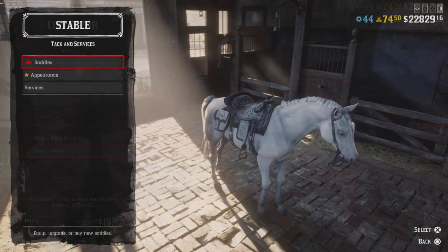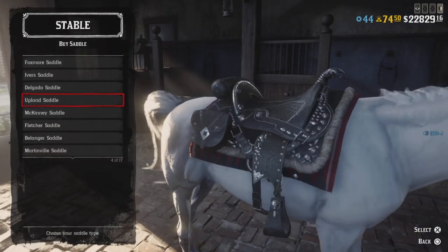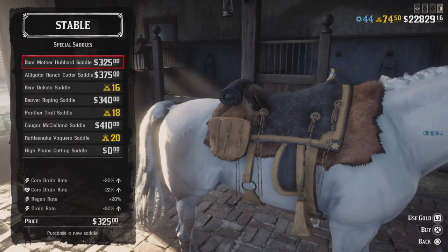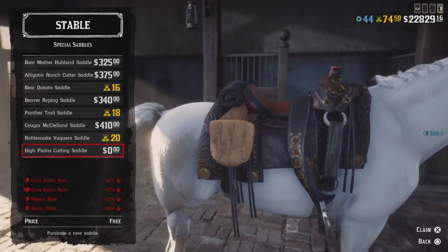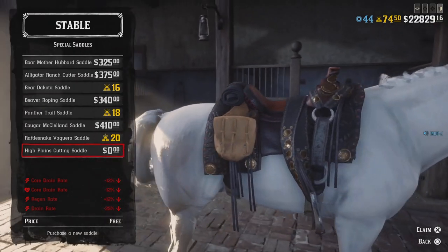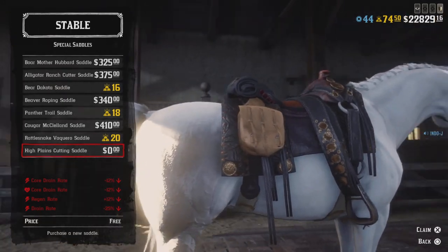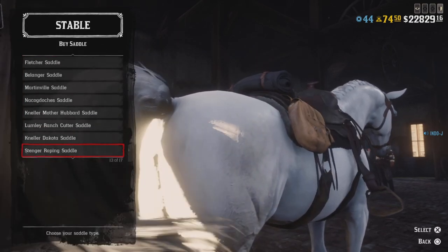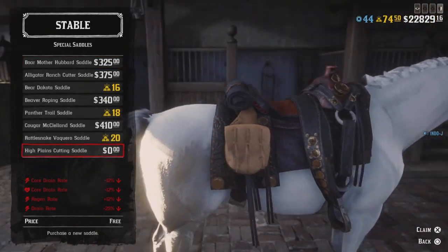There's also a discount shown on saddles, but I don't see any discounts there except on one I already have — it's for free, but it's from the Ultimate Edition: the High Plains Cutting Saddle. It says there's a discount on saddles, but the only thing showing free is already free for Ultimate Edition owners, so not sure about that.